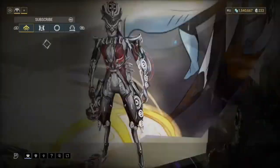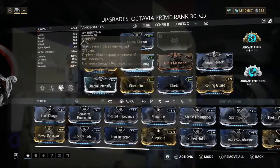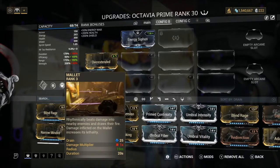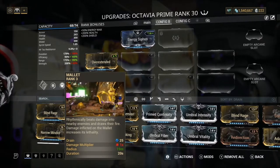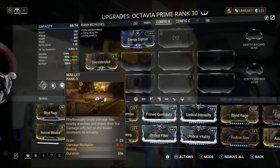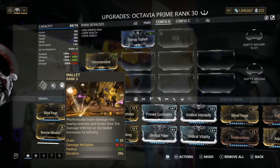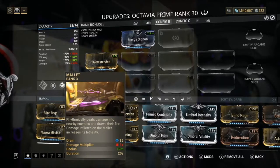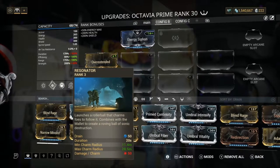Octavia is a really, really good frame. I'm going to go over her abilities first. So let me go over to my config B. First off, we have her Mallet — this is her main damage source. Basically, it beats damage into nearby enemies and draws their fire. Damage inflicted on the Mallet increases its lethality. So when an enemy shoots at the Mallet, it increases the damage. This is why it's so good, because it can scale off enemy level — the higher the enemy, the more damage the Mallet outputs.